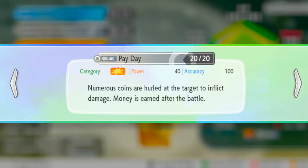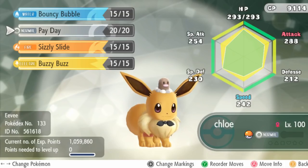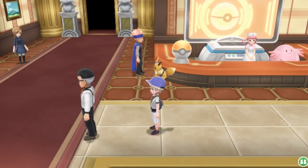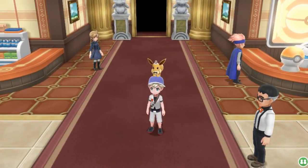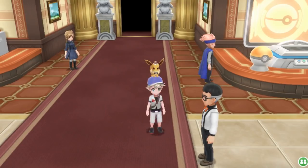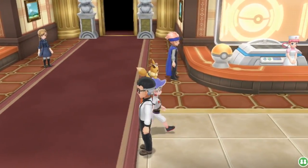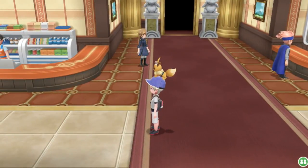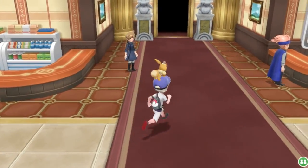Now, why is Payday so good? Basically, when you use this move, every time you use it you increase the amount of money you'll receive from winning the battle. Usually from a battle against the Elite Four you make about 12,000 to 13,000 Poké Dollars, but by using Payday the more times you use it, you increase it a lot. After using it about 10 times you can make up to 7,000 extra Poké Dollars, and using it more than that can get you even more. So there's a lot to be made from just the Elite Four itself.